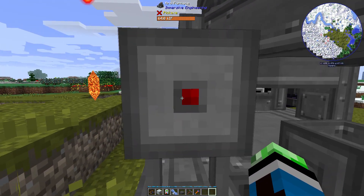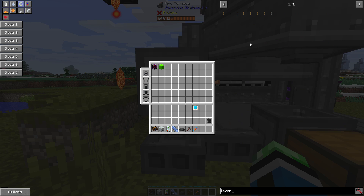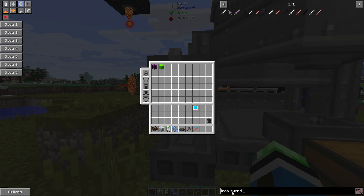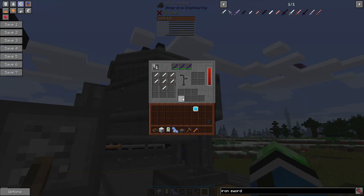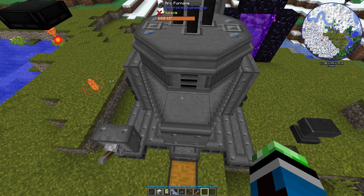There is also this part on the front here which allows you to turn it off with a redstone signal. Let's get a lever, and let's also get a few iron swords so I can demonstrate that it works. And it just stops as soon as you flip the lever. If you don't want this thing running, just put a redstone signal on the front there and you're good.